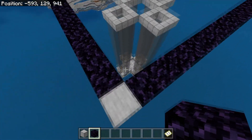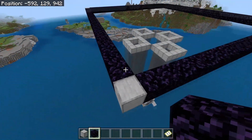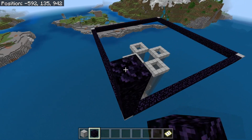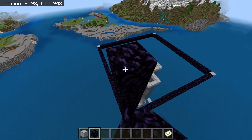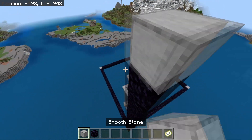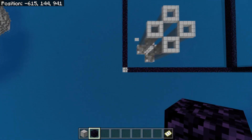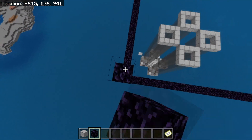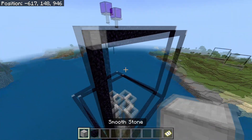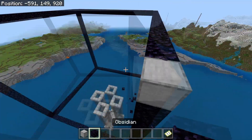Now what you want to do is basically just go 21 blocks up — build 21 obsidian upwards on top of all of these corner blocks. Place a corner block right here, go 21 obsidian out from here roughly until this corner. Jump down here and build 21 blocks upwards until you reach the top. Then place a corner block right here. So now you have your first portal — just do the same on these last corners and fill in the rest.